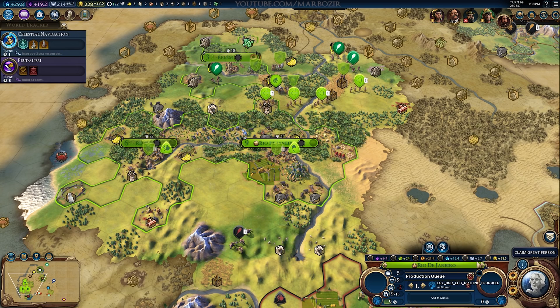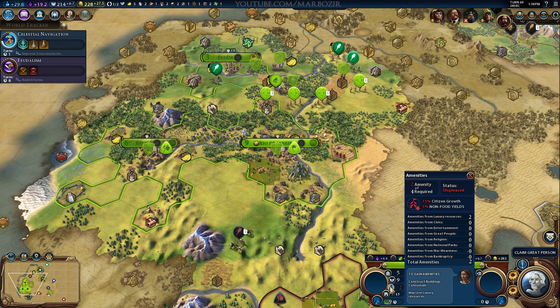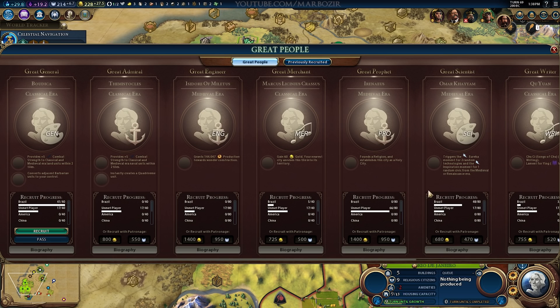Here we can see that I'm at minus two amenities in Rio, and you can see the penalties for that — it affects citizen growth and non-food yields. I'm currently at two out of four amenities. This is basically how happiness works in Civ 6. I had plus two from luxuries, but there are potential penalties from war weariness — that was interesting.